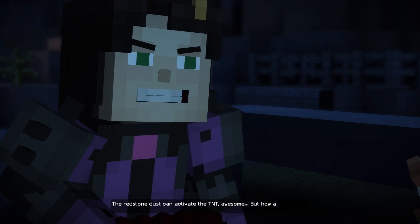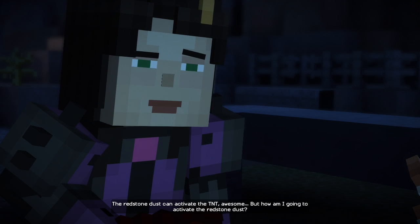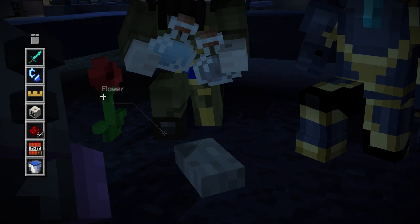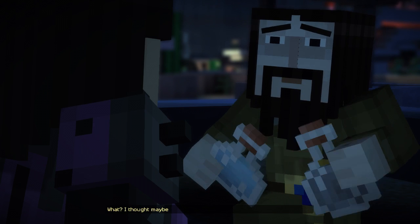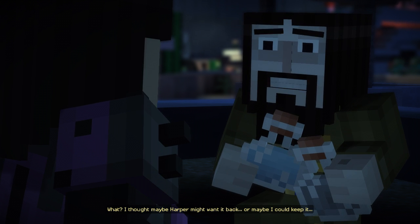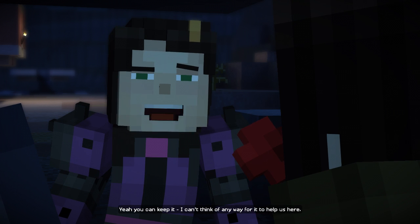The redstone dust can activate the TNT. But how am I going to activate the redstone dust? Is that... isn't that the flower that I gave to Harry back in the lab? I thought maybe Harper might want it back. Or maybe I could keep it. Yeah, you can keep it. I can't think of any way for it to help us here.